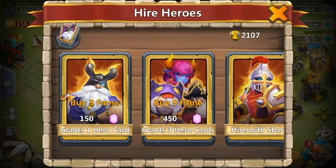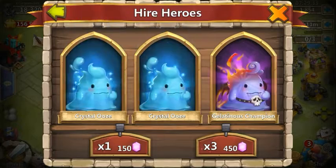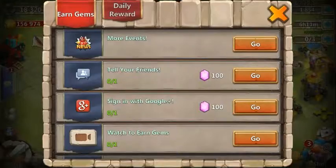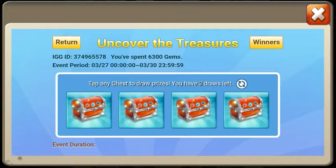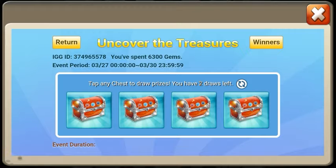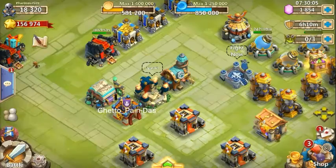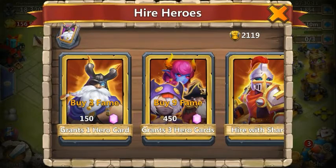Let's get back into it. We've got about 600 gems left to roll. Let's do a 150 and a 450. We should have three chances. I've never won a hero from Uncover the Treasure. Now I just want an Orcs Bane on my second account. You've got to be kidding me — got some gems back. Let's just go ahead and roll some more.